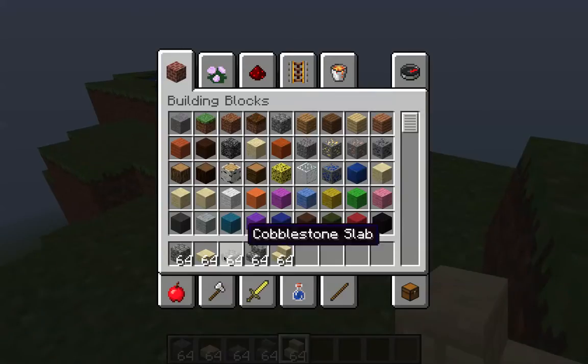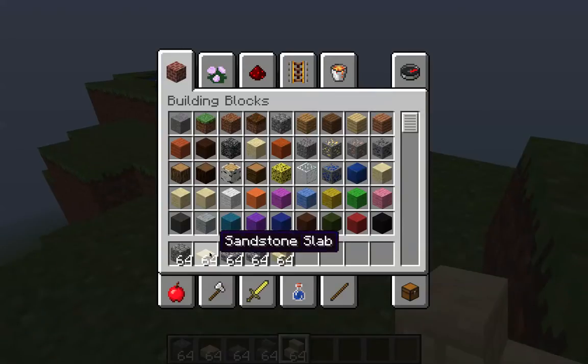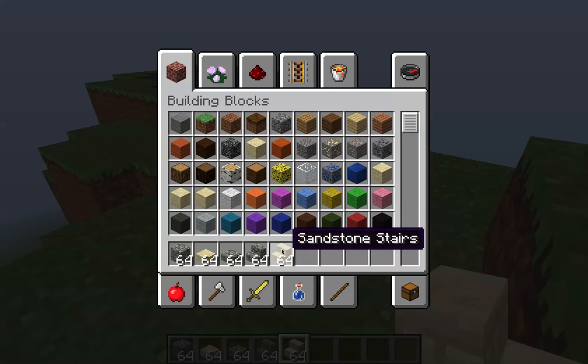Now to make this you will need: sandstone slab, cobblestone slab, sandstone stairs, and sandstone.